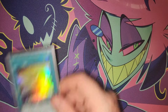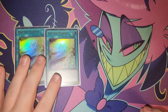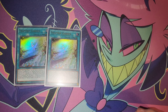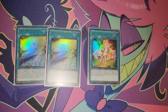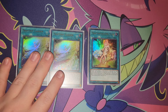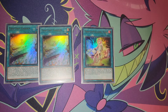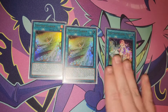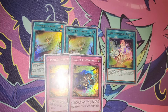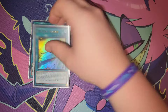On to spells — I run two Garden. Even though Garden is searchable, having two is nice so if you open one you still have the search option. I also run one Prosperity; it got hit to one, but it still helps with consistency and acts as a built-in archetype pot card. We also have three Holotea, which is standard and just a nutty card.